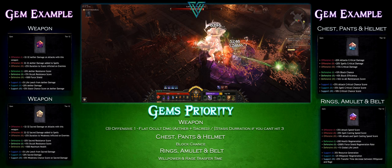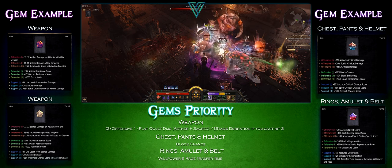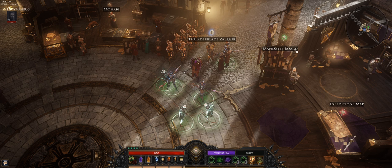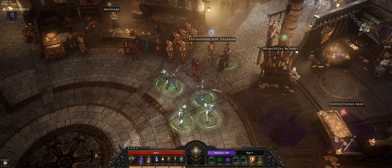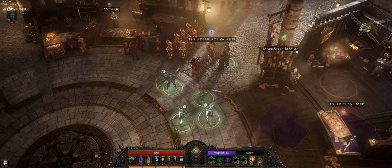For rings, amulet, and belt, it's gonna be the same for pretty much every build right now: transfer time decrease between willpower and rage. Now for skills — this is a little different from my other guides because on this build you need to duplicate your Liver Mortis skill. The mages do a whole bunch of damage and we want three of them; having just one is not gonna get the job done.